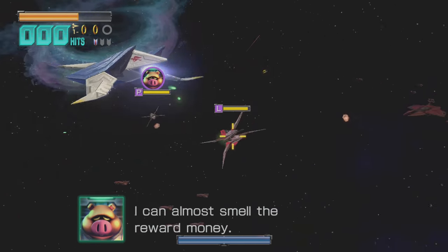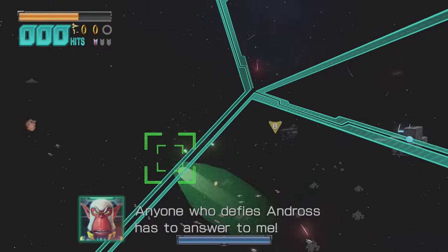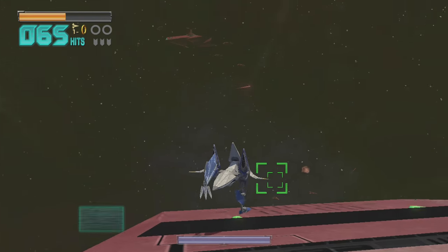Aren't you sick of not locking on properly with the Arwing? Pressing ZL allows you to see where they are, but it doesn't give you the free shots that you thrive for. So look at this — you can feel the frustration from the visuals alone. What if I told you there was another way?